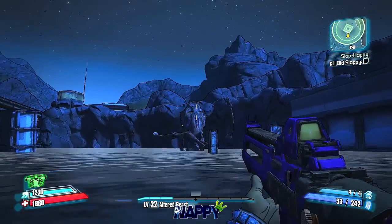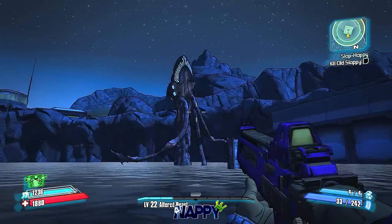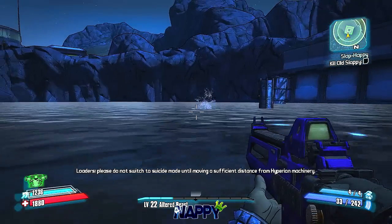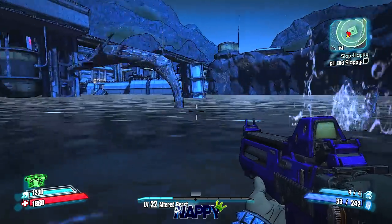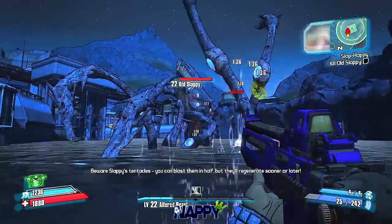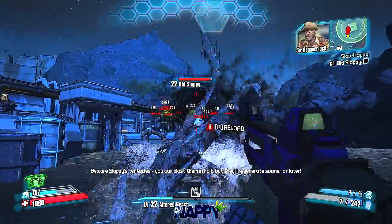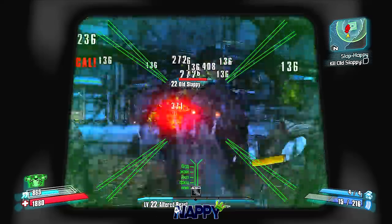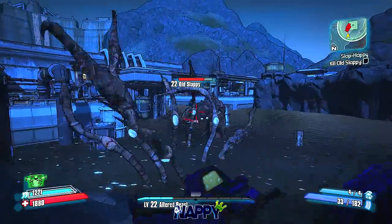In order to do that, you have to place his arm so the thresher will spawn — it smells Sir Hammerlock's arm. As you can see, I just placed the arm. It is located in the Highlands Outwash, right next to the Hyperion camp or whatever you want to call it.